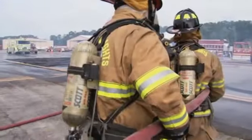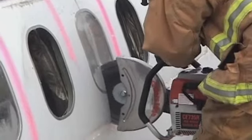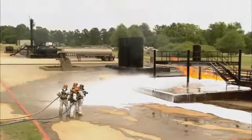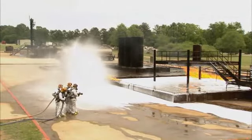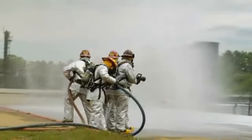A handline should always be employed when using forcible entry tools on an aircraft to prevent the heat created by the tools from igniting new fires. Firefighters using handlines who become too hot can protect themselves by opening the nozzle to a wide fog pattern to block heat while they reposition to a safer position of attack.